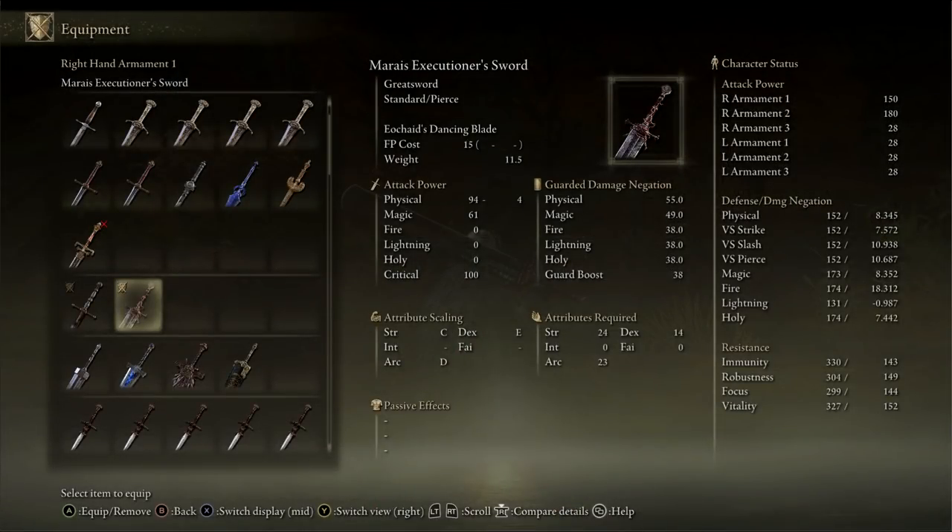The stats required to effectively use the weapon are 24 Strength, 23 Arcane, and 14 Dexterity.